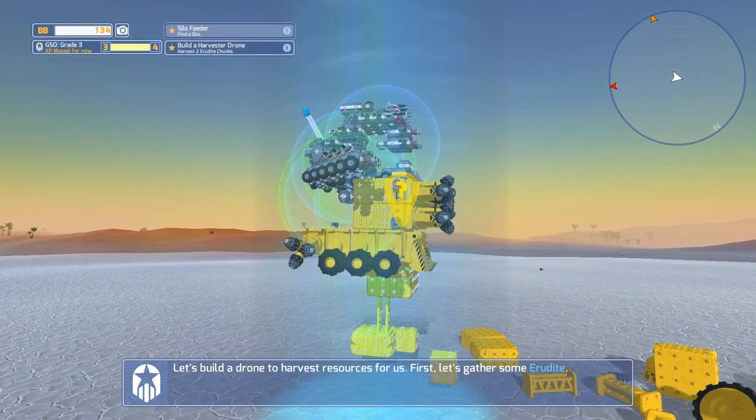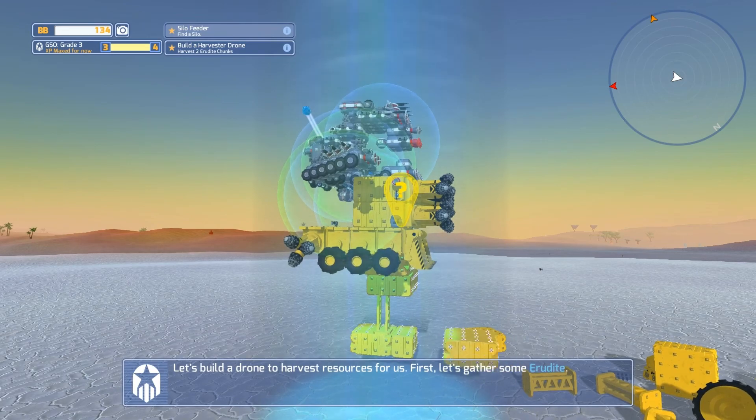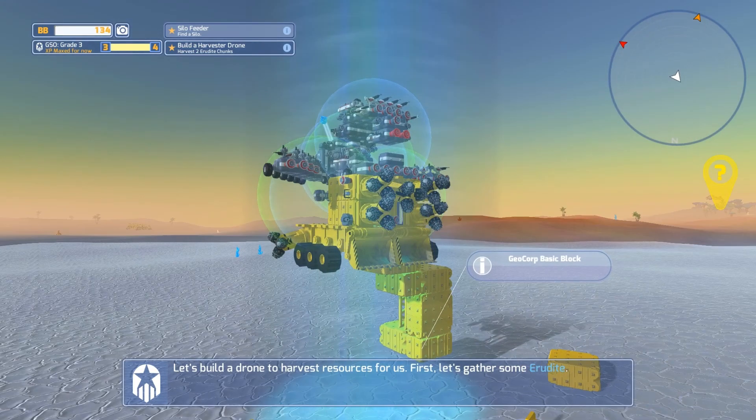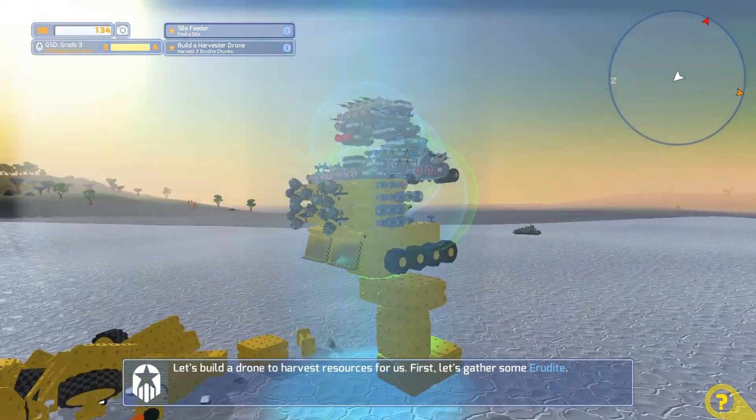Especially once you start throwing like shields and stuff on them, it's really not that difficult to protect this stuff. Let me turn it a little bit more — there we go. And now you have it completely protected, you can't even see that it's hollow on the other side.